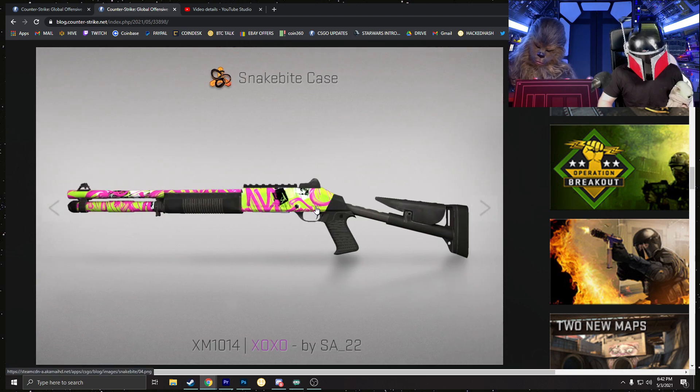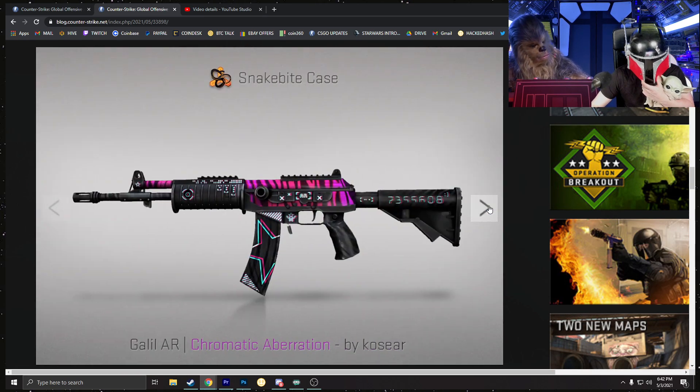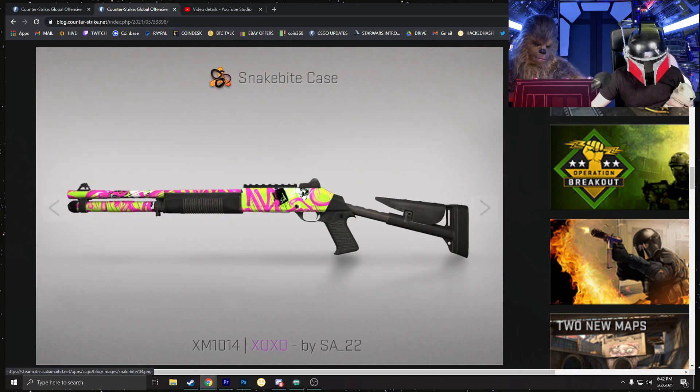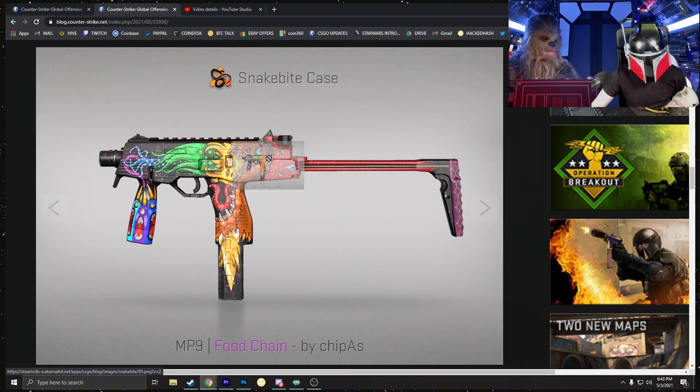The XM has this neon pattern going on — neon and pink, which ties back to the M4 theme. This looks like the Wasteland Rebel but on crack, pretty much.